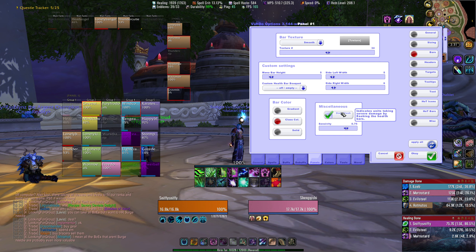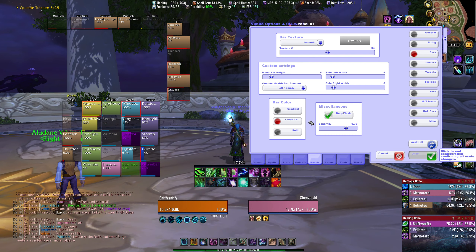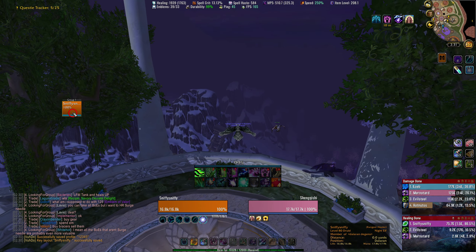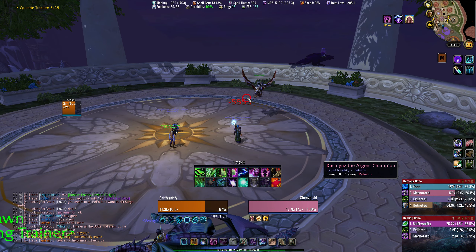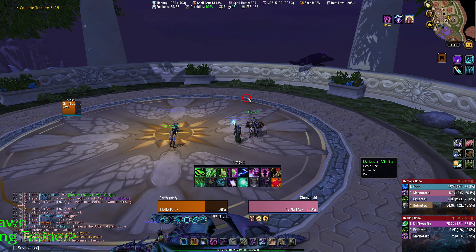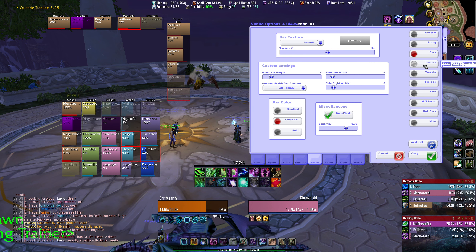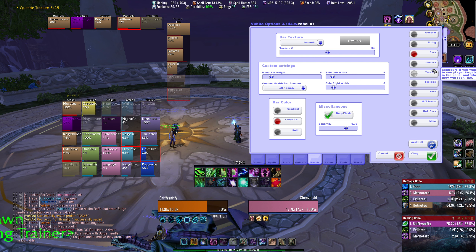Miscellaneous damage flash — just leave this on. If it's not on, turn it on. The sensitivity 0.75 is good. What this does is when somebody takes a lot of damage at once, it's going to make their frame flash. So you can see I fall from the sky, take a lot of damage — boom, there's a little flash. That flash is surprisingly attention-grabbing and is very helpful if someone takes a big spike of damage and you need to heal them up quick.